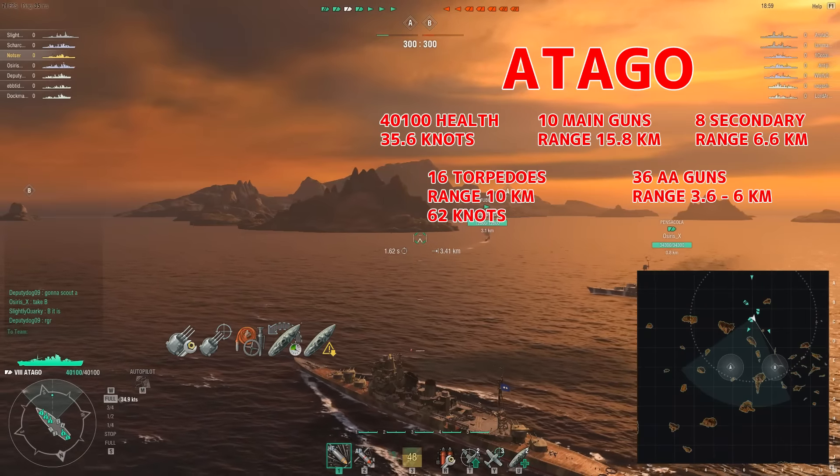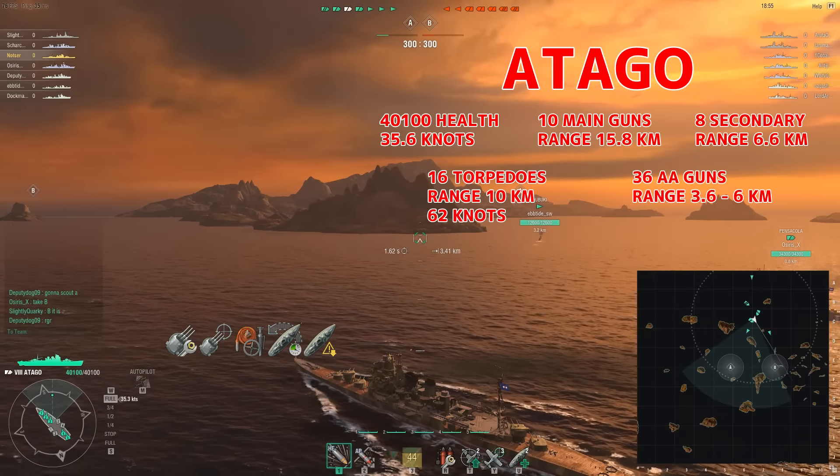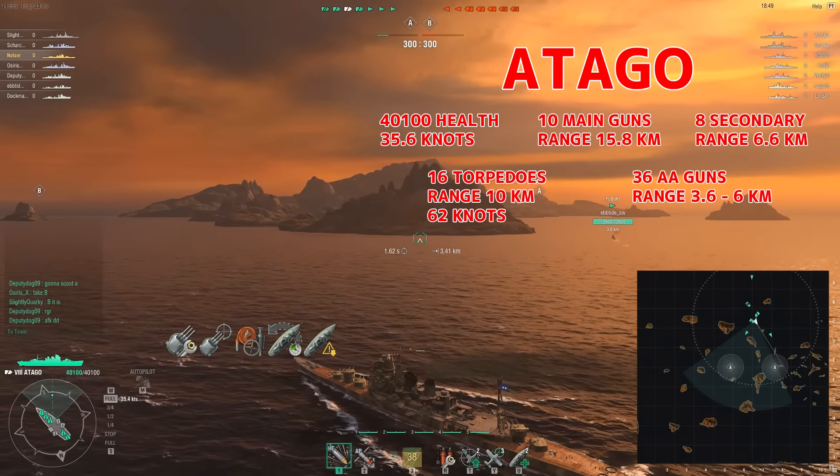Hey, this is Notster and this is the tier 8 premium Japanese cruiser Atago. It has 10 main guns, 8 secondary guns, 36 AA guns, 16 torpedoes, top speed at 35.6 knots, and total hull 40,100.